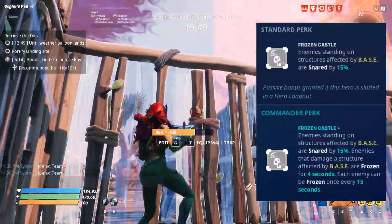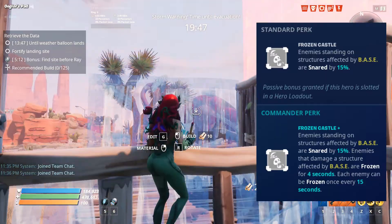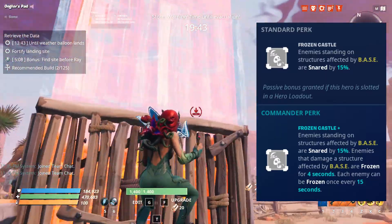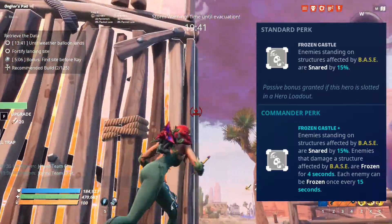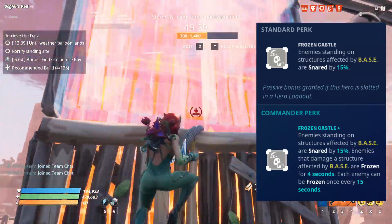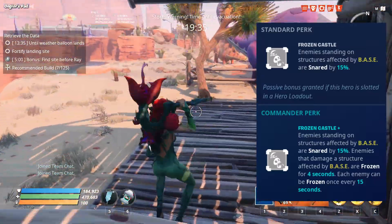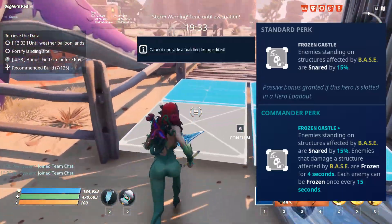Enemies standing on structures affected by base are snared by 15%. Now the commander perk is where things get interesting — not only are enemies snared by 50%, but enemies that damage a structure affected by base are frozen for 4 seconds. Each enemy can be frozen once every 15 seconds.